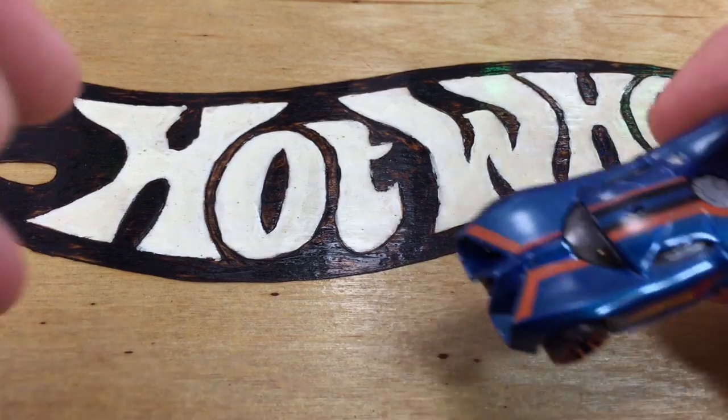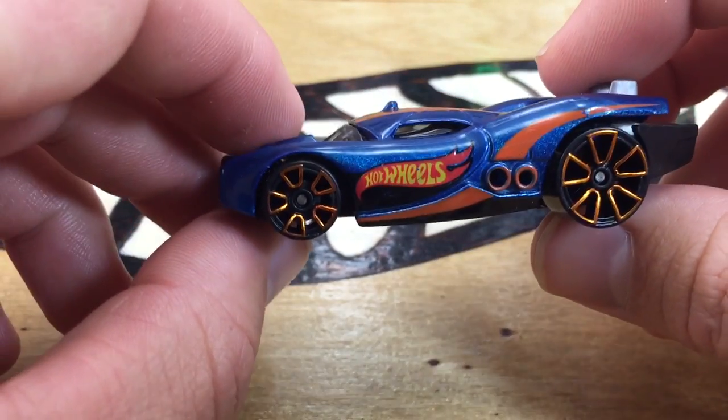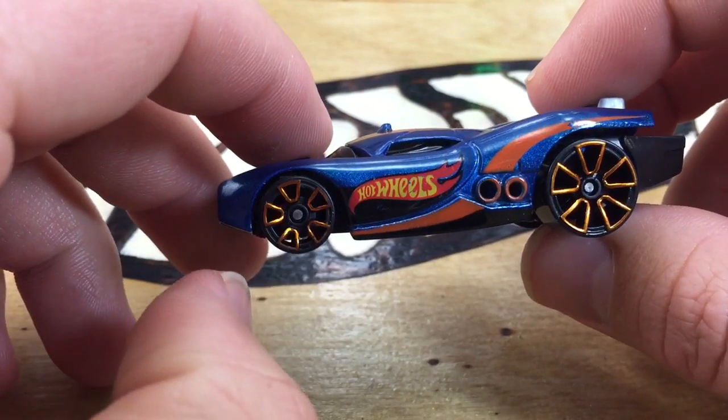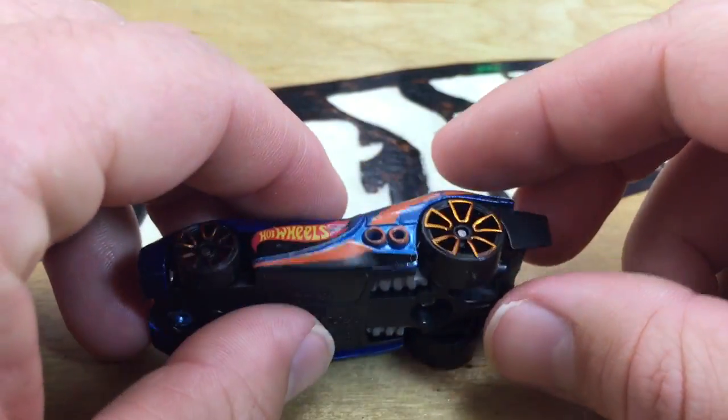Hey, how's it going? I had a request to review the new prototype H24. Not a new model — this thing's been around for quite some time, but it's in the D case with this brand new deep blue and orange Team Hot Wheels coloring.